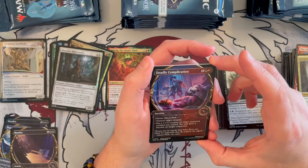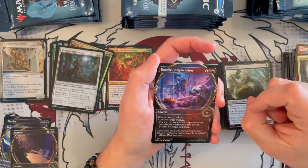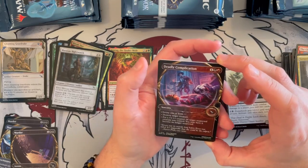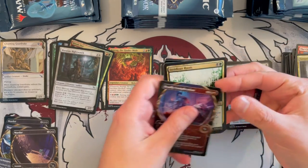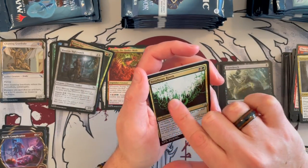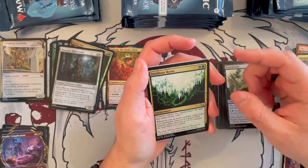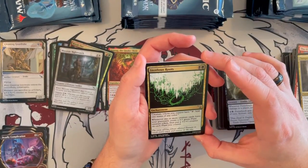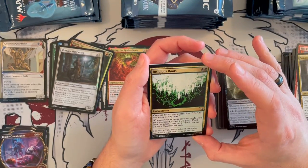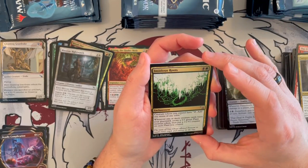Deadly Complication — it's a sorcery, costs 3, Dimir. Choose 1 or both: destroy target creature — very good for that cost — or put a +1/+1 counter on target suspected creature you control; you may have it become no longer suspected. That is really cool — I like that. Insidious Roots — it's a Golgari enchantment, very beautiful, you can see the landscape of the city with these roots around it. Creature tokens you control have 'tap to add 1 mana of any color.' Whenever one or more creature cards leave your graveyard, create a 0/1 token and put a +1/+1 counter on each plant you control. In the right deck, this can spiral out of control insanely fast.